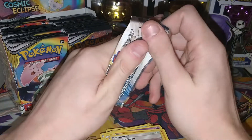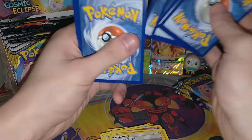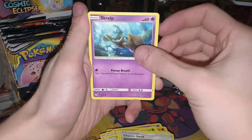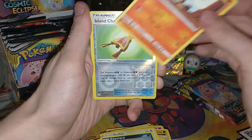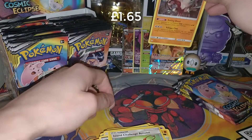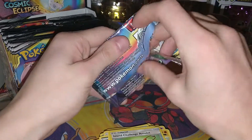So we have a Blastoise Piplup — about halfway through part one. There's another code card, and taking four from the back we have a Lightning Energy. Behind that we have a Gloom, Lana's Fishing Rod, Chaotic Swell, Squirtle, a Pikachu, Stufful, Bounsweet, Lillipup. A Reverse Island Challenge Amulet, and a Holo Lycanroc! We'll pop him at the back with the other holo, the Buzzwole. Six packs in, five good pulls — I'm liking the odds from this box so far.